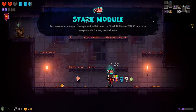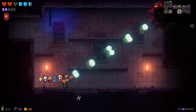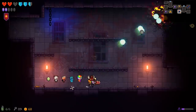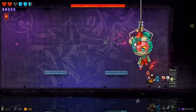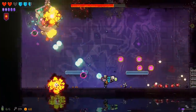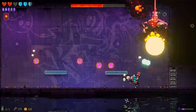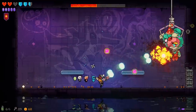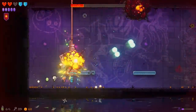Increase your weapon damage and bullet velocity — the bullets go faster. Already, I don't really think there's many things that could stand in the way of all that damage. I don't have a ton of health for this, but I'm pretty sure I can keep my distance a little bit from this boss. The damage is definitely up there for sure. It's hard to keep track of everything going on. As long as he's staying up there, I'm pretty happy. I feel like they have damage caps — you can only do so much damage so quick to bosses.